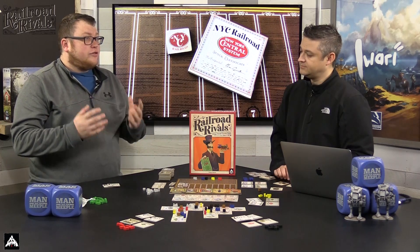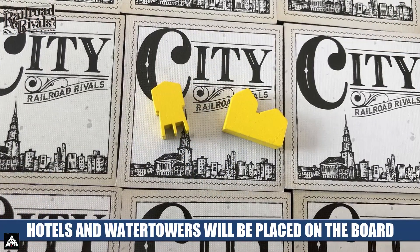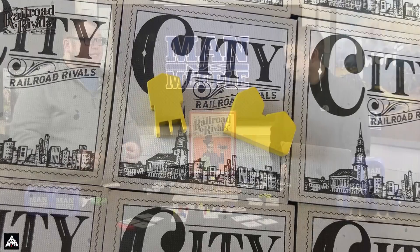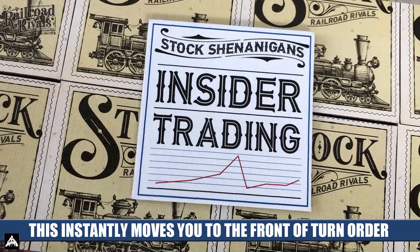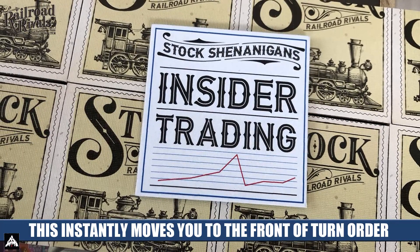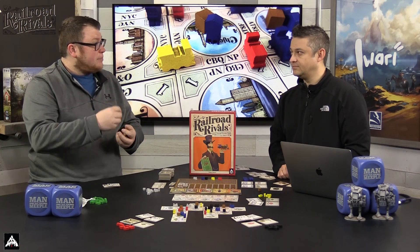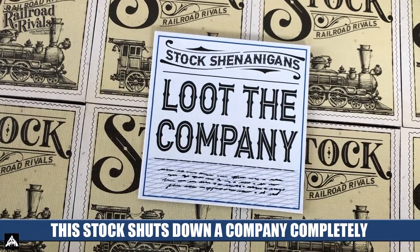Two other things come with the expansion. First, hotels and water towers - if you got the first edition of the game you already have these, but for everyone else you'll have a chance to get them through the Kickstarter. The last addition is the stock shenanigans tiles. These come up as stocks and let you do various things to mess with the stock market - adding player interaction and a take-that aspect. You can tank stock, buy stock at a discount, or even merge two companies so every time one moves up they both move up, adding more control and a little chaos to the stock market.